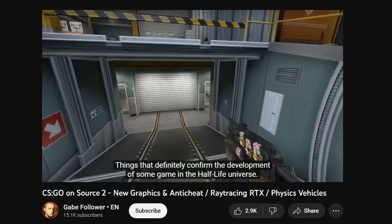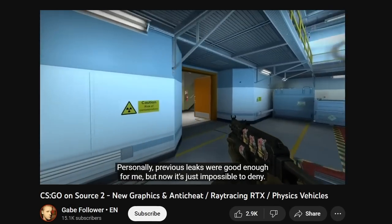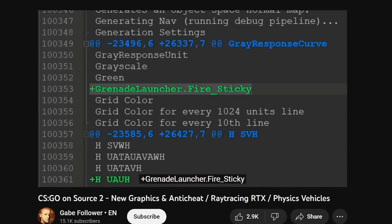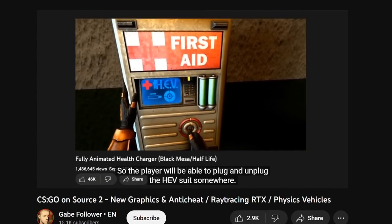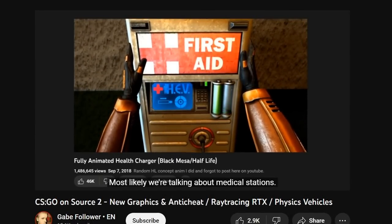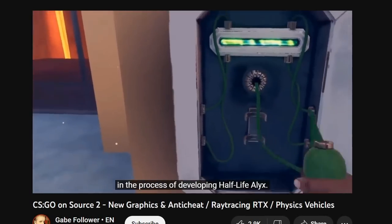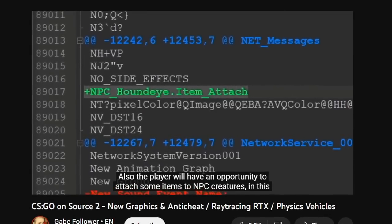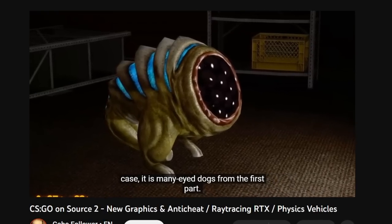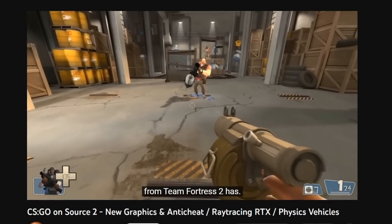Things that definitely confirm the development of some game in the Half-Life universe: previously leaked strings were convincing enough, but now it's just impossible to deny. There's 'HEV suit plug/attach', 'NPC HoundEye item attach', and 'grenade launcher fire sticky'. The player will be able to plug and unplug the HEV suit somewhere — most likely at medical stations. Similar VR mechanics have already been done for the game Vertigo, whose author helped Valve develop Half-Life Alyx. Also, the player will be able to attach items to NPC creatures — in this case, the many-eyed dogs from the first Half-Life. And there is a grenade launcher with sticky bombs, similar to the one the Demoman from Team Fortress 2 has.